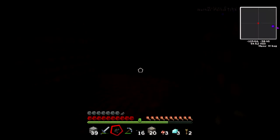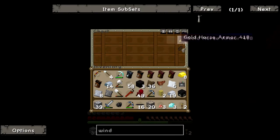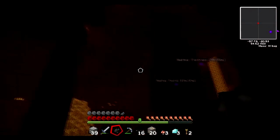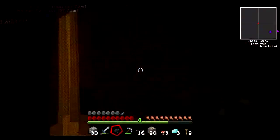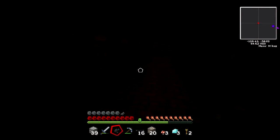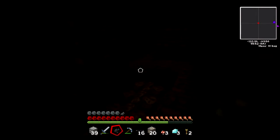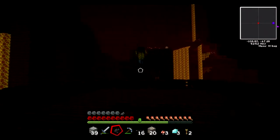I guess it is cool to have a flint and steel in a chest in the nether, because you could relight a portal that you accidentally blew out. At some point in my Minecraft existence I was in the nether doing my thing, stealing stuff from chests, and I was next to the portal fighting one of those floaty fucks.